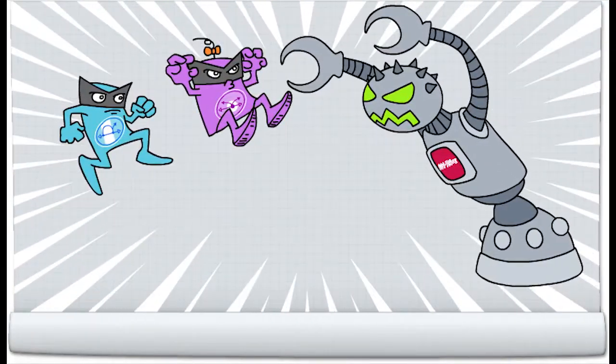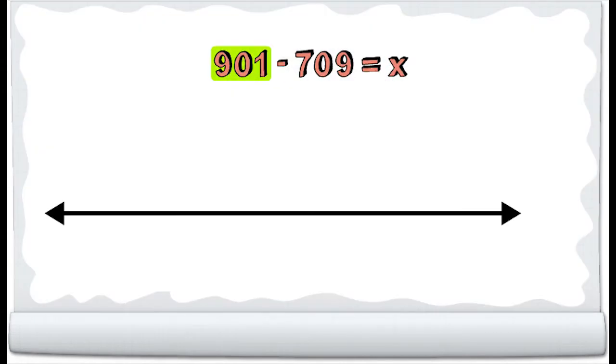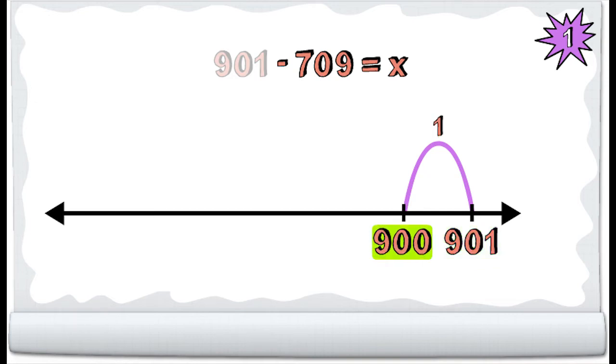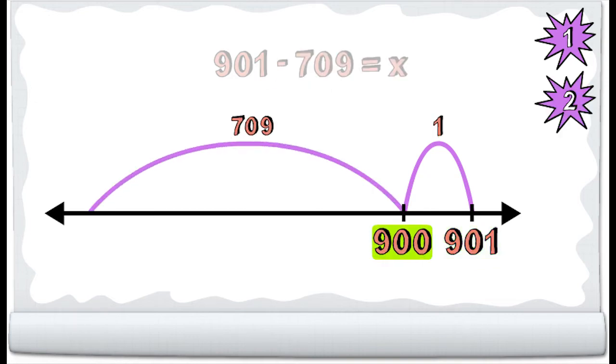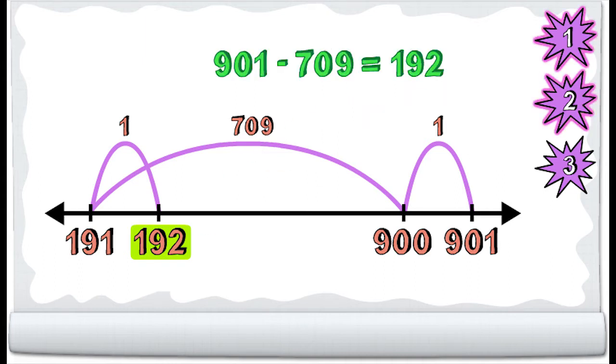Can they do it? Landmark Jumper examines 901 as well as 709, looking for the closest landmark. Choosing 901, she makes a hop of one to reach the nearest landmark, 900. That's 709 units to 191. Then, adding the one back in, she arrives at 192, subduing the cyborg with three thunderous thumps.